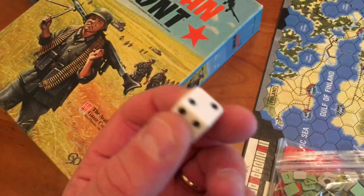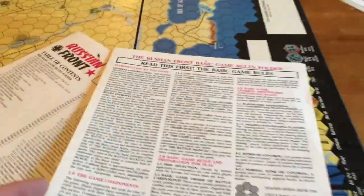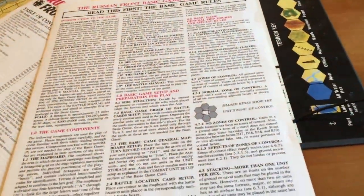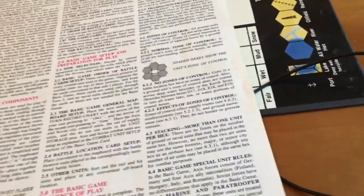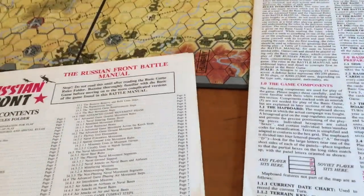A whole bunch of markers — those are for a rather large die — and a whole bunch of charts and tables. A rule book. I think the rule book's come in a couple of pieces. The game rather smartly has a basic game and an advanced game. I'll probably start with the basic, I think. So there we go — lots to do, a bit of light reading.